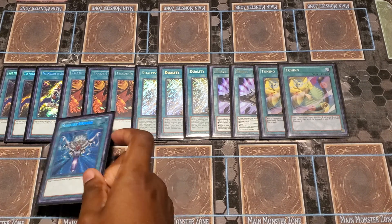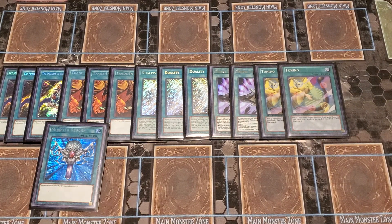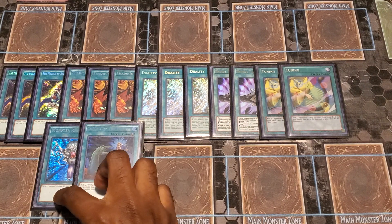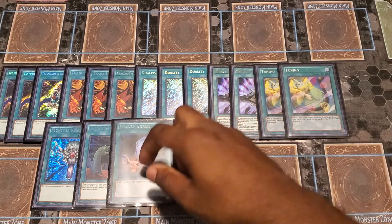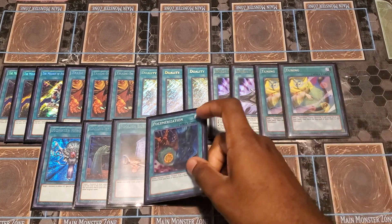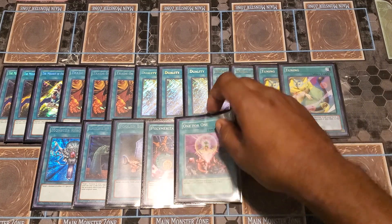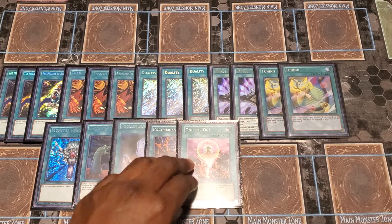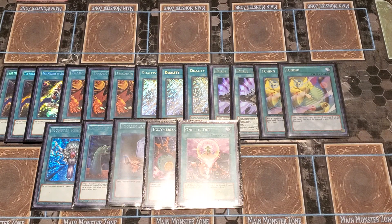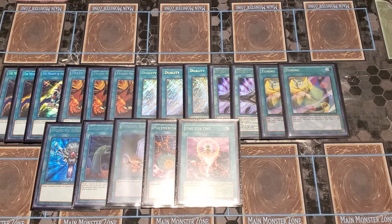For our one-ofs: One Monster Reborn — I believe this is a staple for Blue Eyes because you want monsters on your field. One Call By, to stop things like Ash and Nibiru more importantly. One Foolish Burial. One Polymerization. And One One For One. I don't have Dragon Shrine — if I did I'd play that and probably take out a Duality for it, but I will be getting that in time.